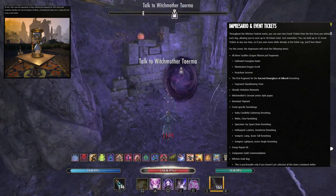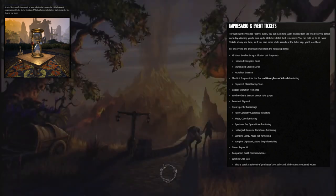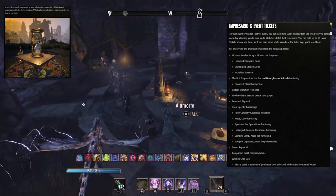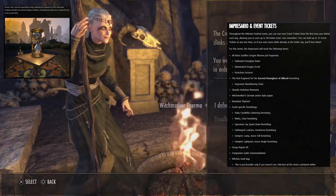The Impresario is back, and this time we have the Sacred Hourglass of Alkosh — a furnishing that allows you to change the time of day in your home. The Impresario also has all of the event-specific stuff. And one last quick tip: if you're lazy and only want event tickets, just head to any delve or group dungeon, kill one boss, and you're done.